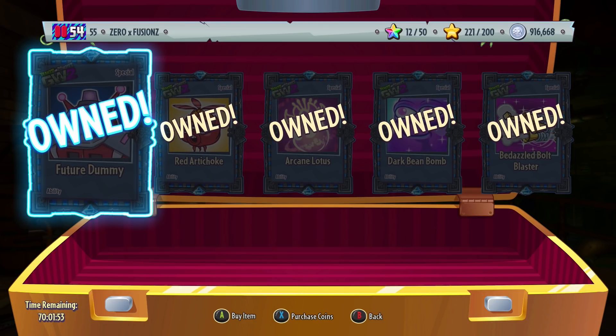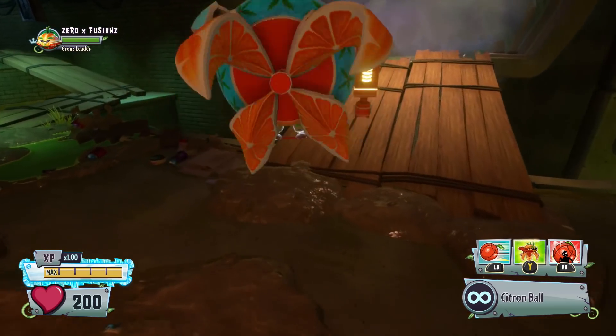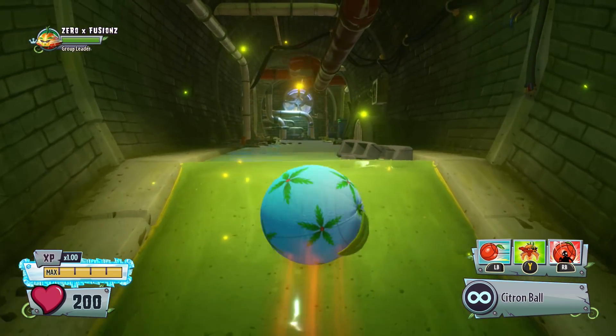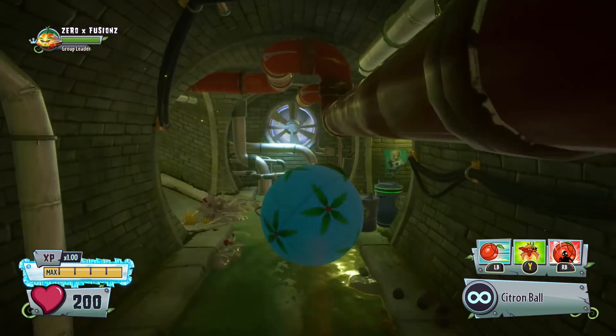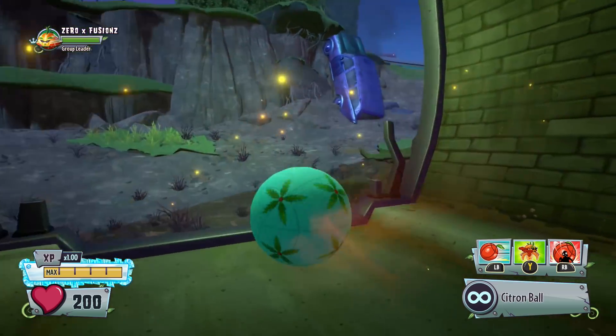I'm sure there are some people watching who don't have all of these abilities, or maybe don't have any of them. So you want to be buying these while you can — Rooks is around for another 70 hours, which is still plenty of time. He is selling five abilities this week. Maybe next week he's going to sell that Golden Heal Station, which we're still waiting for — I think that's the only ability yet to be sold.